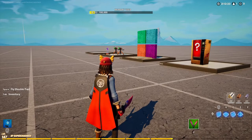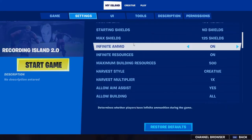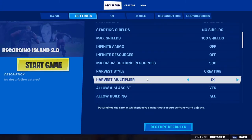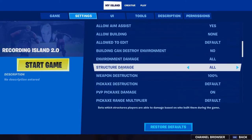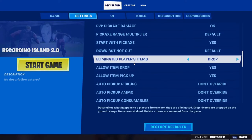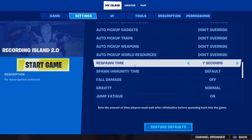Lastly, we have the island settings. Disable the resource widgets and enable the gold widget. Disable building and environmental damage. Give players five gold and five score per elimination and make the spawn time eight seconds. Enable display score on HUD.